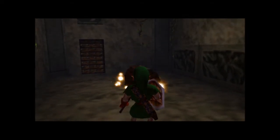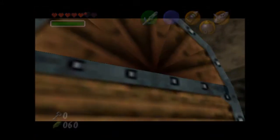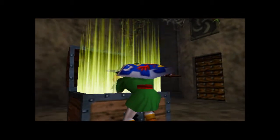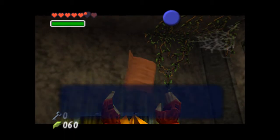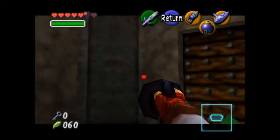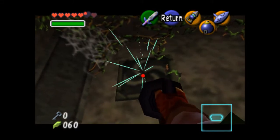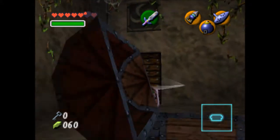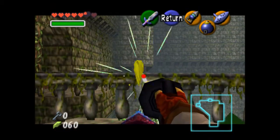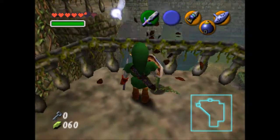Cool! I honestly don't remember what's in this one. I hope it's hearts. It's never gonna be hearts if it's a big chest. I need to heal. Oh yeah, it's not gonna be. It's you! The not-so-helpful dungeon map. Actually, it's more helpful than that. You're on the balcony! The not-so-helpful balcony.